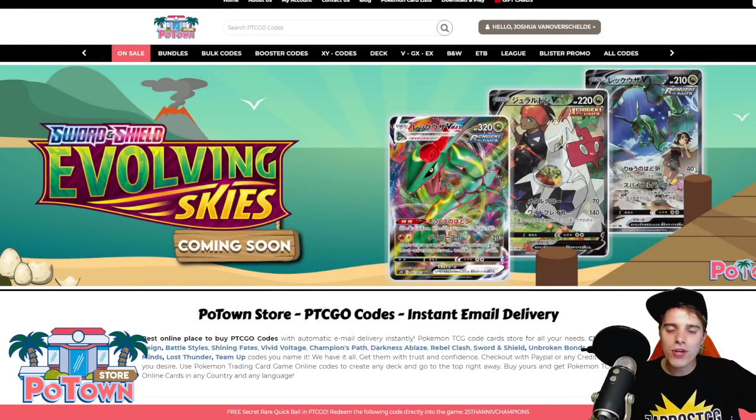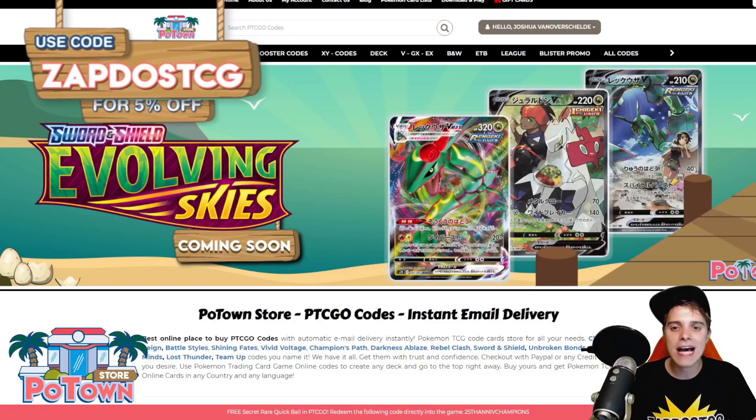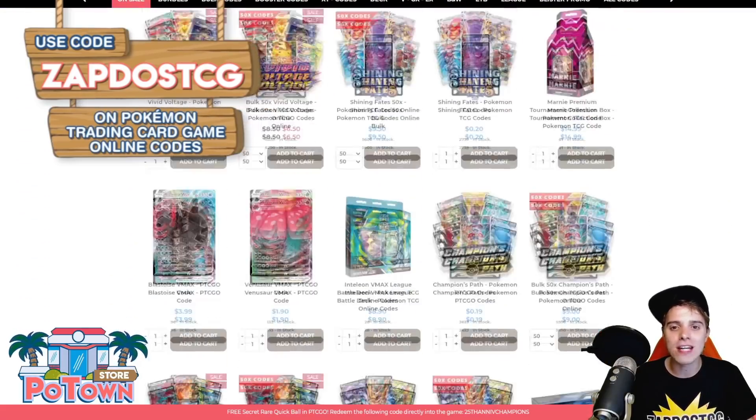This video is sponsored by PotownStore.com, the best place to get yourself some TCGO code cards. Are you looking for that last card to complete your deck or just to get the latest booster pack in town on TCGO? Well, they have everything. Use the coupon code ZABLOYSTCG and get 5% off your next order.